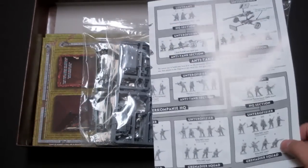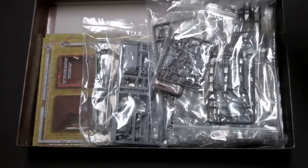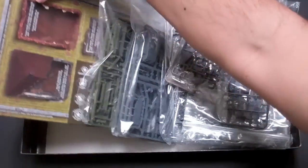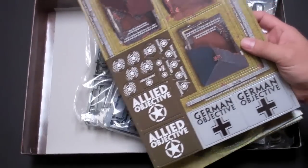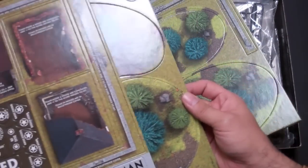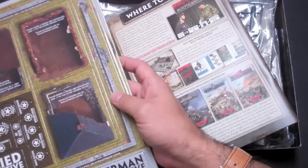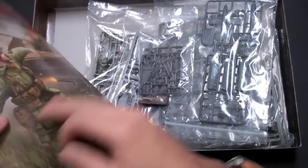You also get some cardboard knockout terrain, objectives, standard tokens, cardboard woods, and markers for your miniatures for actually playing the missions. It gets you started.